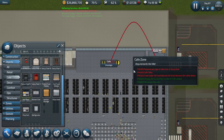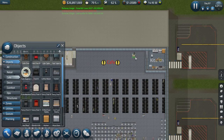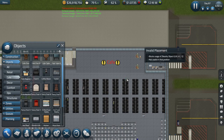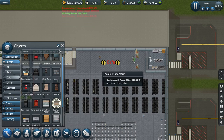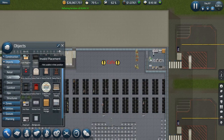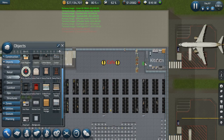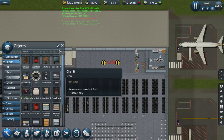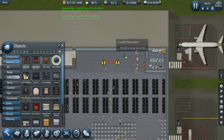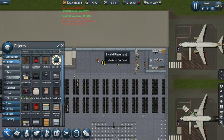We're going to need a refrigerator, a couple of hot plates, and a prep cart or two. Now if we assign to here - so now that kitchen should be workable. Let's get our cafe going: we're going to need a cash register, some chilled food displays, hot food displays. Let's get another chilled food display and another hot food display over there.